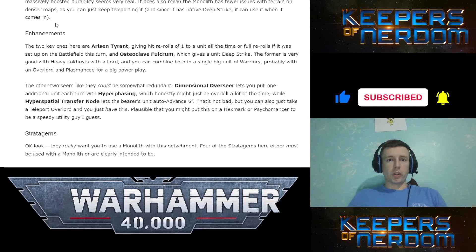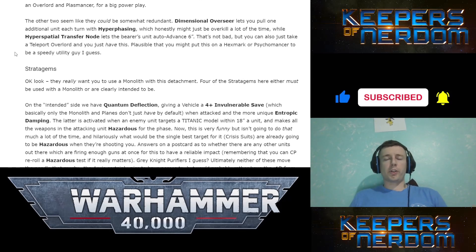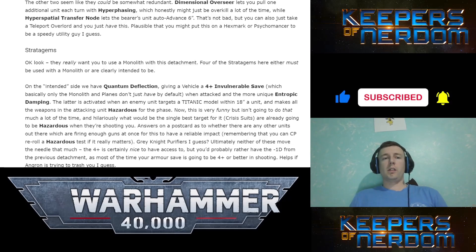Enhancements: Arisen Tyrant gives hit re-rolls of 1 to a unit all the time, or full re-rolls if it was set up on the battlefield this turn — nice. Osteoclave Fulcrum gives the unit Deep Strike, removing the limitation of where they go entirely. Dimensional Overseer lets you pull one additional unit each turn with Hyperphasing. Hyperspatial Transfer auto-advances the bearer's unit six inches — you could just take a Teleport Overlord and have this built in.